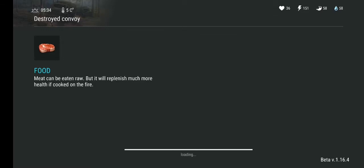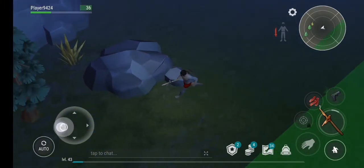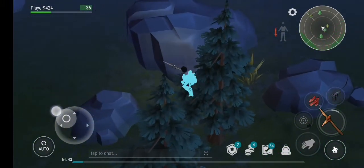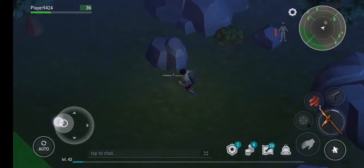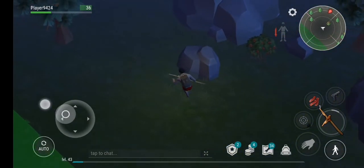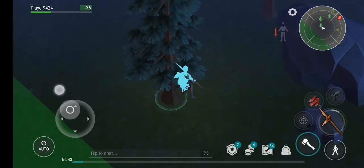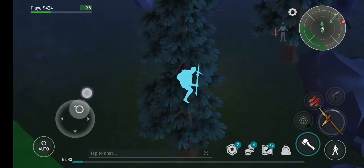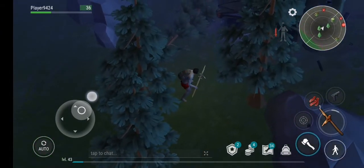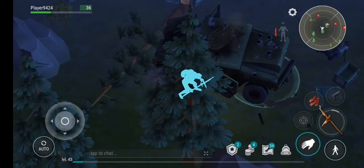This spot would also give me a lot of chests — I just hope the zombies aren't too strong. Let's sneak around. You can click the sneak button and you will start sneaking, making you less likely to be seen by zombies. Then you just sneak up to the truck.